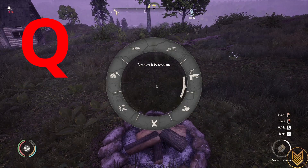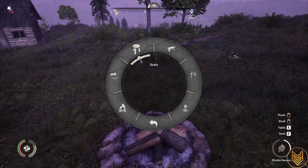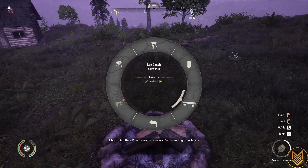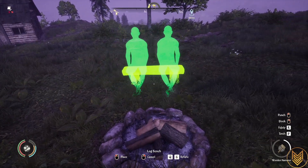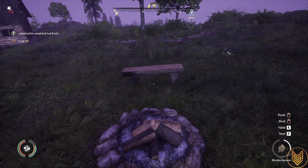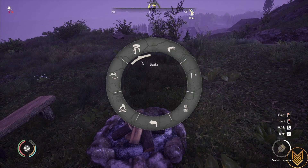Hit the Q key again, go to Furniture and Decorations, and here you have the option of seats. You can build a log bench, a sitting stump, or anything like that. Let's go with a log bench — place it however you want, and there you have a log bench.